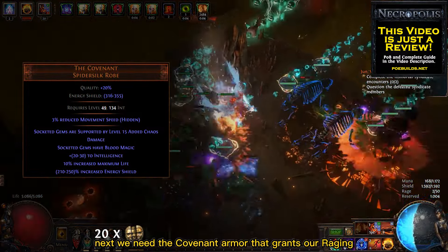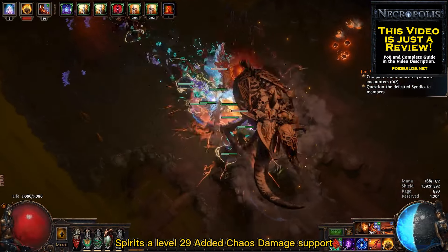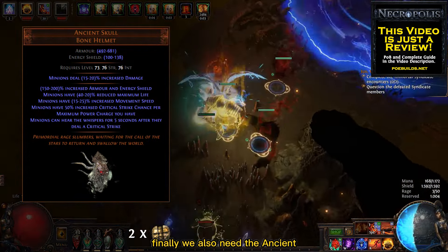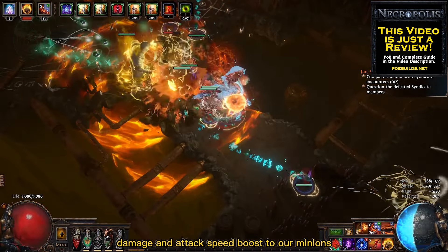Next, we need the Covenant Armor that grants our Raging Spirits a level 20 Added Chaos Damage support. This means a lot more Chaos Damage. Finally, we also need the Ancient Skull that grants a huge damage and attack speed boost to our minions.